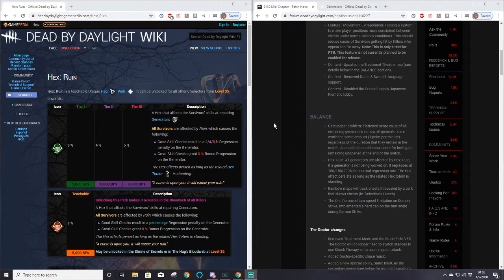With your average survivors even at rank one, having either version of Ruin isn't going to make much of an effect. With great survivors, either version of Ruin isn't going to matter either. It's the good survivors who are able to M1 generators and end the game within five minutes that either version actually matters on.